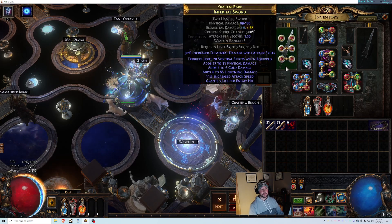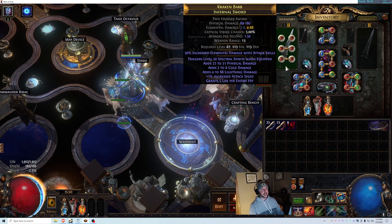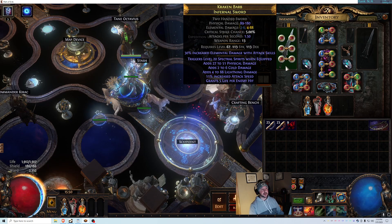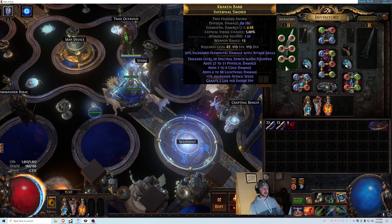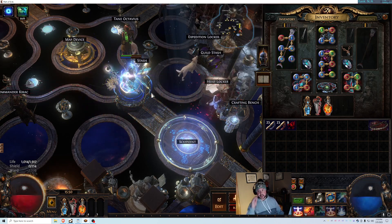To get the build started, you also need a weapon swap. Any weapon in your off-hand with the mod 'Trigger level 20 Spectral Spirits when equipped' — that is required. That's how you get your build started every map. You just armor swap and then your cast when damage taken loop starts.